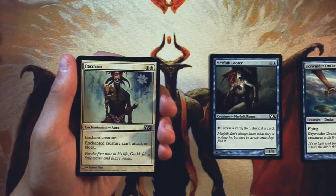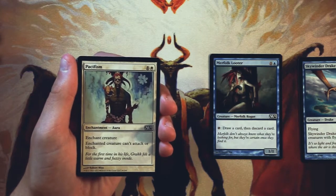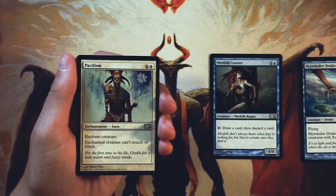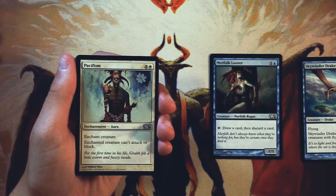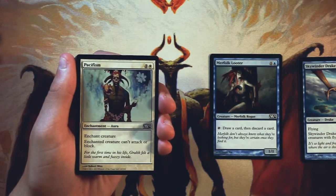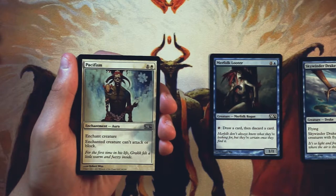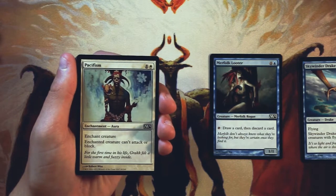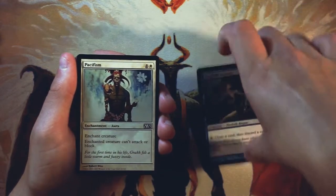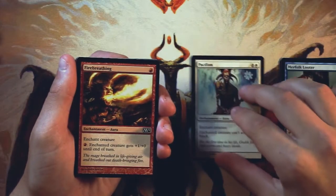Pacifism is an enchant creature for one and a white, and the enchanted creature can't attack or block. This is just a really, really good, efficient way of dealing with your opponent's creatures. It doesn't take them off the field — it's not hard removal — but it just means they can't swing in, which in a core set is very important because a lot of times the big bombs are good just because of their power and toughness. Pacifism deals with them in a very efficient way for only two mana. That's pretty awesome. I think, honestly, that has to beat out the Looter — this is just such an efficient removal spell that it's very hard to pass up.